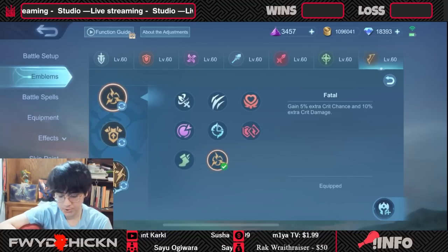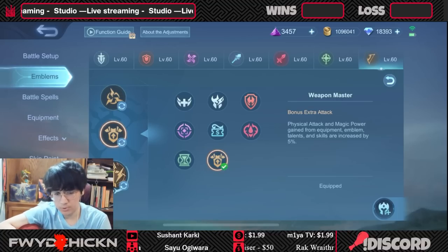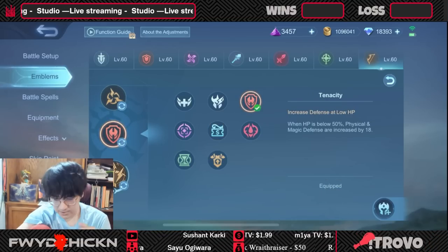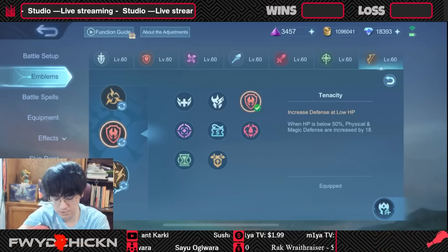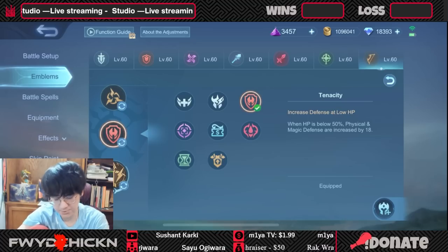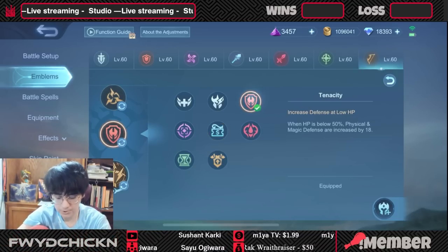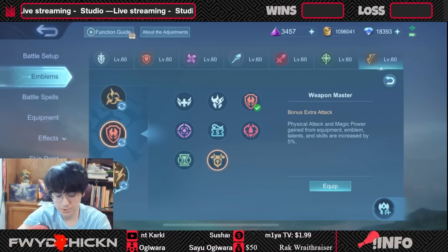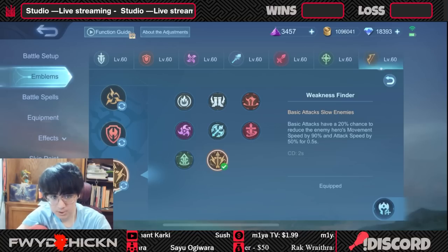For crit marksman, your tier one talent will be Fatal for bonus crit damage. Tier two is debatable — I would actually not go Weapon Master on crit marksman because crit items don't scale as well with it. I'd much rather go Tenacity to be tanky so you can actually scale and get your items — crit marksman do little to no damage early game and need to get through that scaling phase. Tenacity works really well, or you could run Bargain Hunter to get those items faster. I don't think you should run much else on crit marksman.